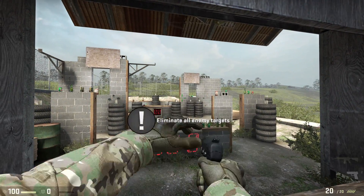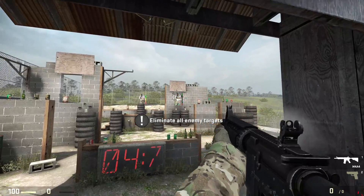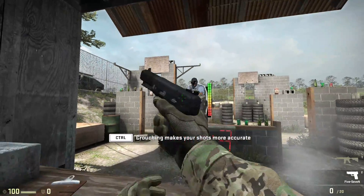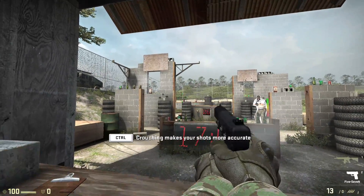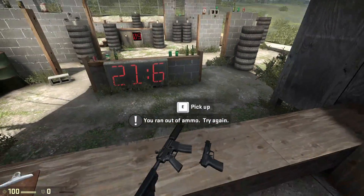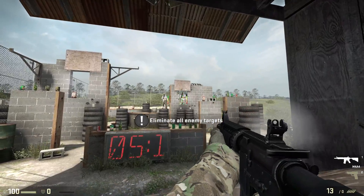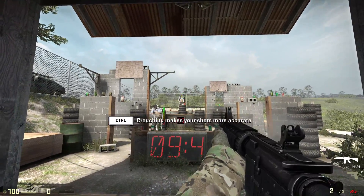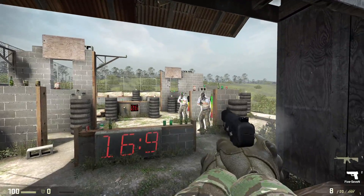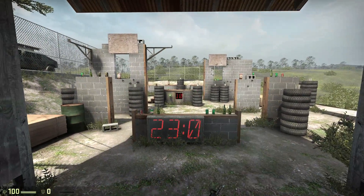Now we're going to see how fast you can do this. If you want, ignore the timer — it's just for bragging rights. You can switch to your pistol at any time. Aim for the head. One way to conserve ammo is to make your shots count. Try for more headshots this time. Nice work — that wood's going to be terrified to pop back up.